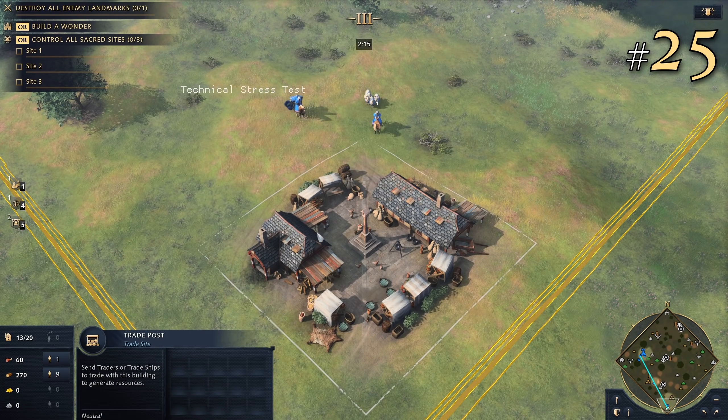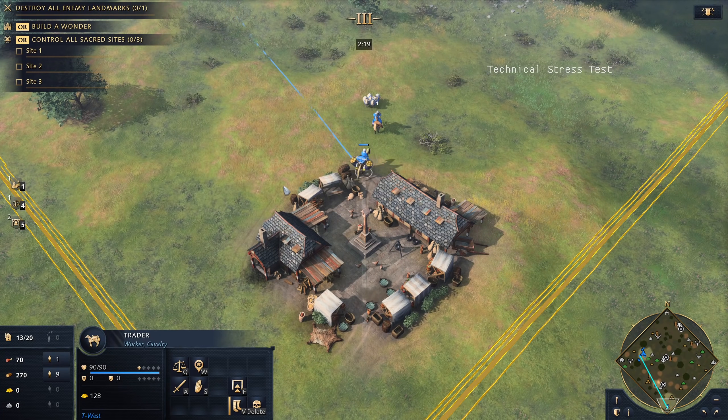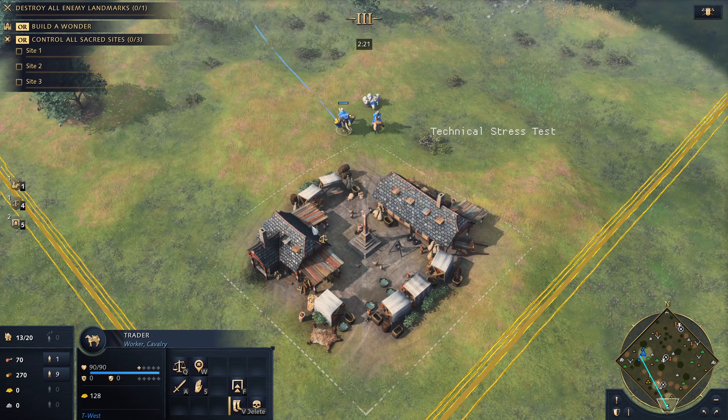25. Will we run out of gold in 1v1s? There are neutral markets and docks scattered throughout the maps. We can trade with these buildings to generate gold, even in 1v1s.